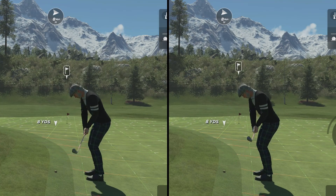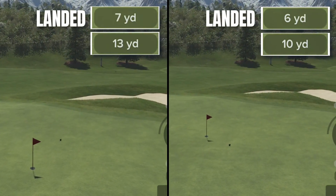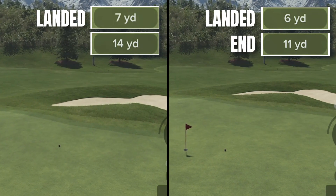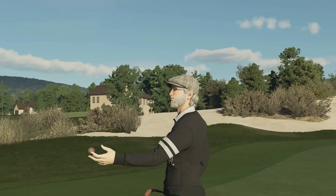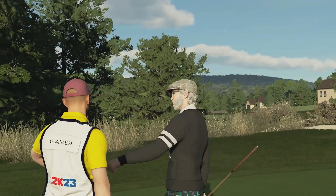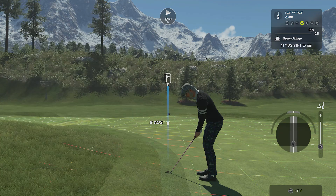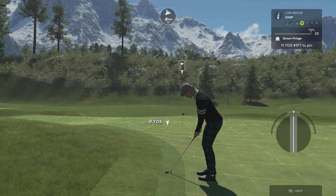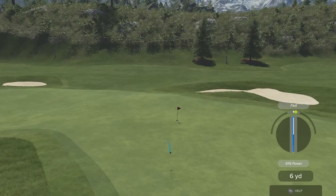There is one thing that is critical when trying to do this. Look at these two chips here. The big difference between the two is the rollout. The one on the right stops quicker, reducing the impact that break on the green has. This makes the outcome more predictable, which is what I'm looking for. To get this result I put backspin on the shot and quite often loft as well. This makes the ball grab when it lands, resulting in the ball settling quickly by or even in the hole.